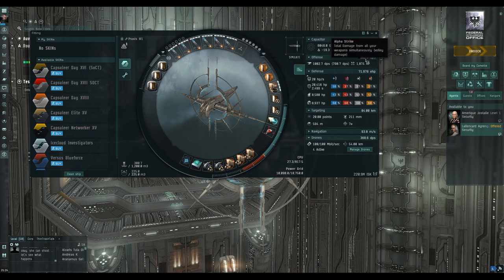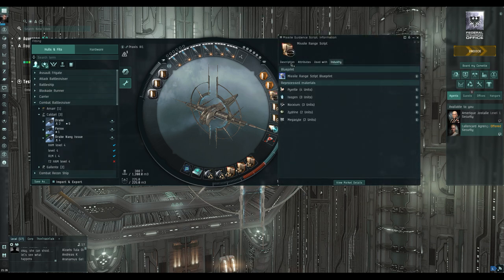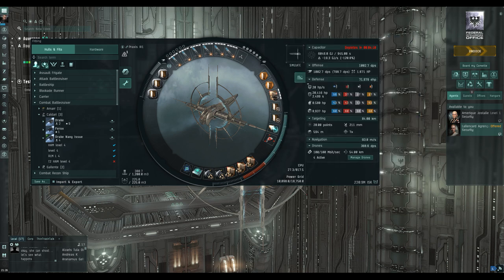We can hit out to a nice long range and do a lot of damage — just over a thousand DPS showing here, depending on which drones we've got out. In the mid slots we've got two multi-spectrum shield hardener IIs for resistance boosts, and one missile guidance computer currently loaded with missile range scripts for about an extra 20 kilometers. I'm going to keep the missiles and drones at the same range and not worry about application on the heavies — they'll be fine, especially with the target painter running.